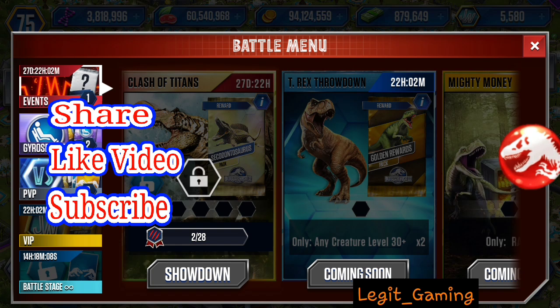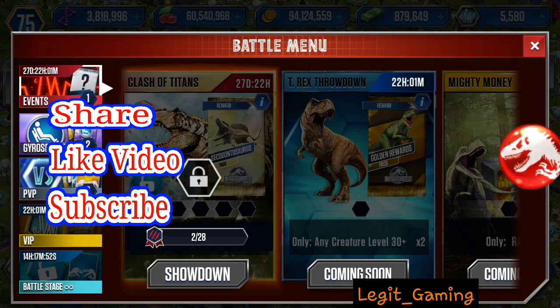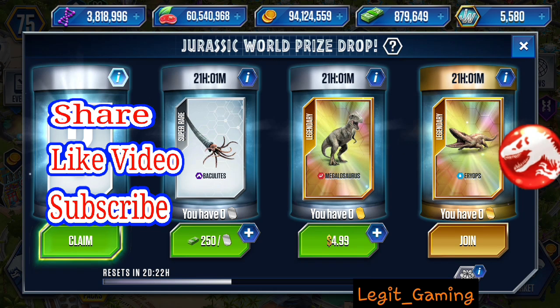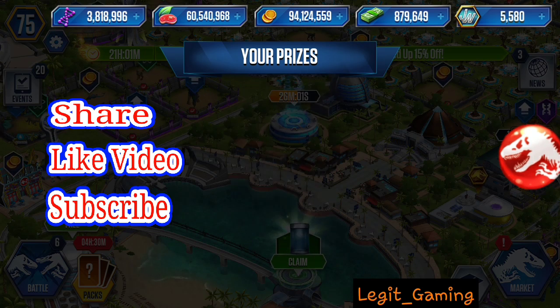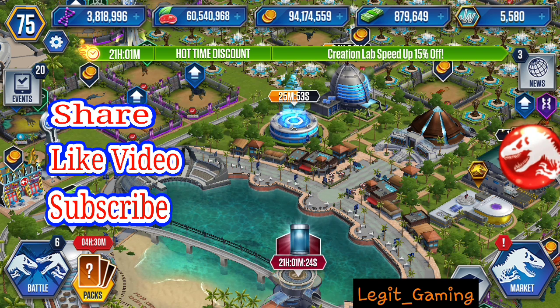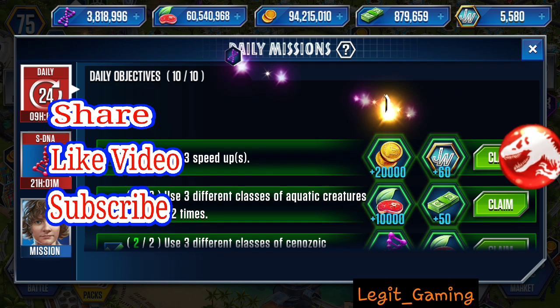That's it for the events — there were just two. Can't wait to get the new Secodontosaurus in my park. Let's collect our goodies. We have the price drop — promised coin and either a rare or common dinosaur, which we're probably going to get just a coin. Yep, there it is. Tomorrow we're promised DNA — oh, that's a really good one. I also did the daily missions and I keep repeating myself. The game developers need to add some SDNA in here.